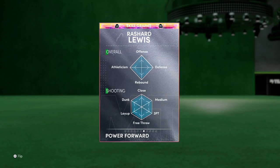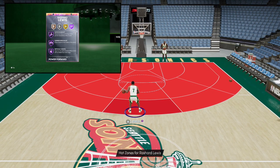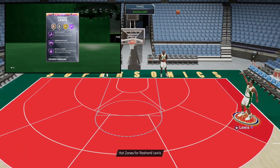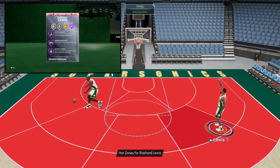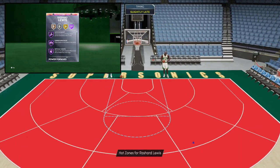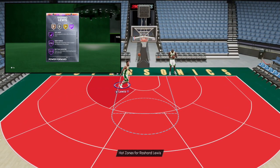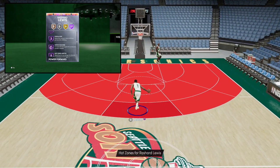Where this card really starts to look better is the badges. 37 Hall of Fame badges and 31 gold — a grand total of 68 badges on Rashard Lewis. Hall of Fame badges include catch and shoot, corner specialist, difficult shots, acrobat, ankle breaker, pick dodger, clamps, heart crusher, interceptor, intimidator, posterizer, tireless defender, circus, and deep threes. Also slithery finisher, downhill, handles for days, set shooter, quick first step, tight handles, unpluckable.